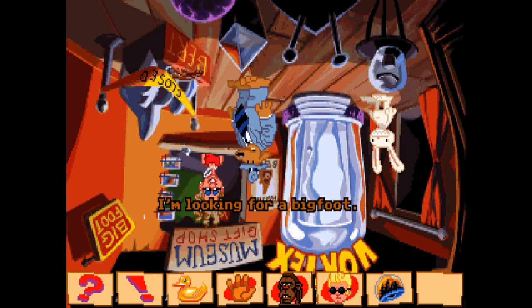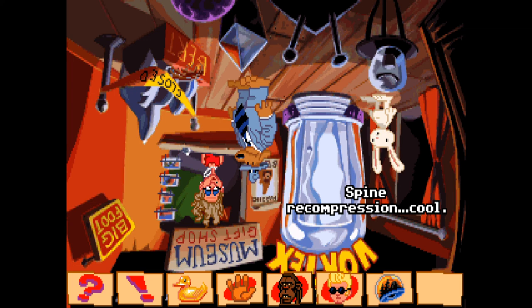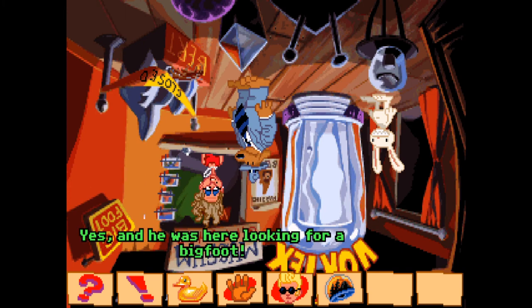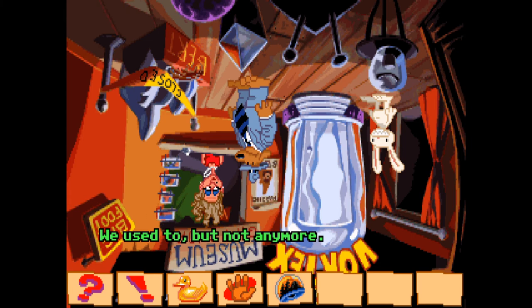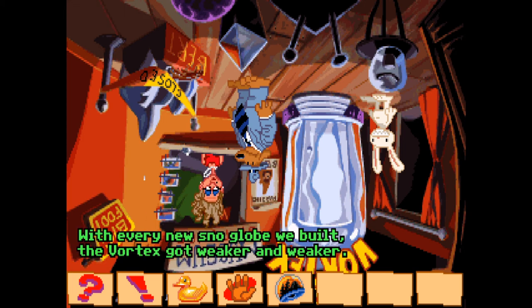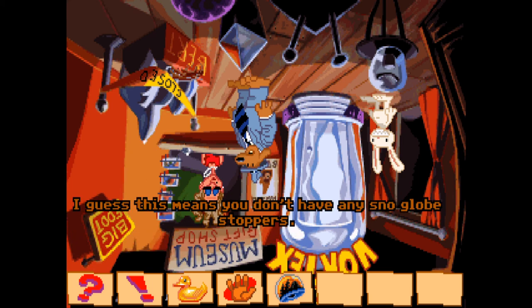I'm looking for a Bigfoot. I used to have a Bigfoot in that black box over there yesterday — I stepped out to have my spine recompressed and when I got back, he was gone. A lot of people have their Bigfoots go missing it seems. Do you know who Conroy Bumpus is? Yes — he was here looking for a Bigfoot, then he got sick and had to leave. Do you sell any snow globes like this one? We used to, but not anymore — they were having an inexplicably bad effect on the vortex. Every new snow globe we built, the vortex got weaker and weaker.